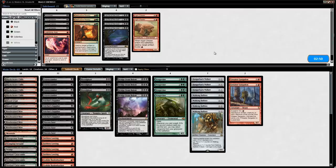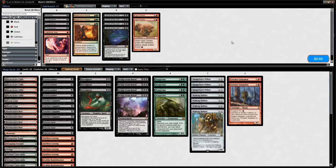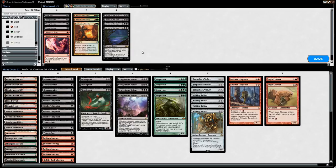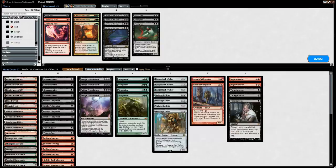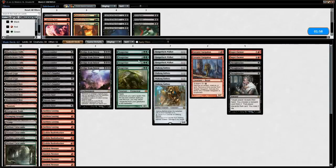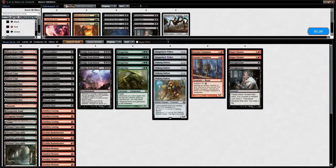Against Tron, what graveyard hate are they bringing in? Usually just Relic of Progenitus, maybe Surgical Extraction. The red-green version doesn't change much; the black-green version is more likely to have Leyline. We'll bring in Ingot Chewer — can kill an early map or potential Relic — and Thoughtseize to snipe a payoff card. Could also consider a Ravager but that might dilute the deck too much. We cut a Hangerback Walker and bring in 2 Thoughtseize and 2 Ingot Chewer.